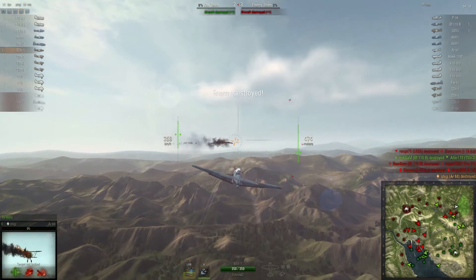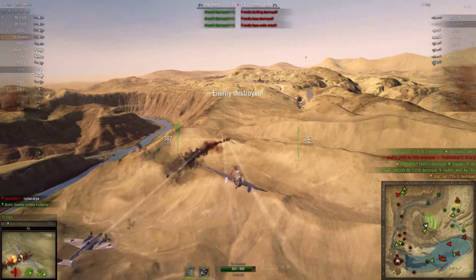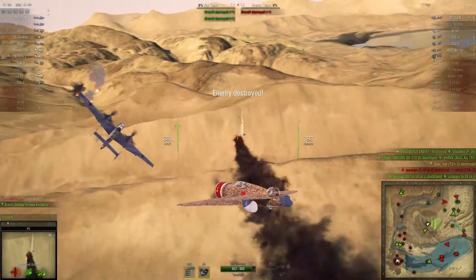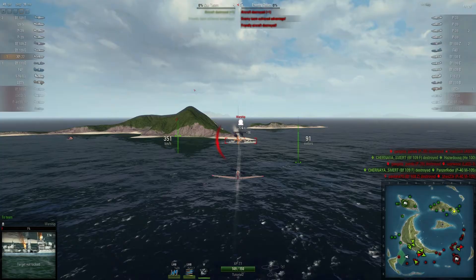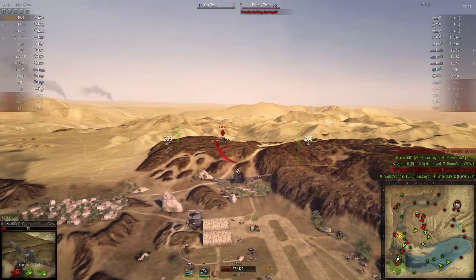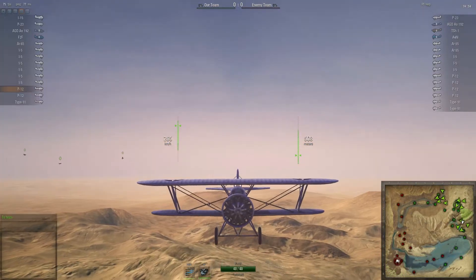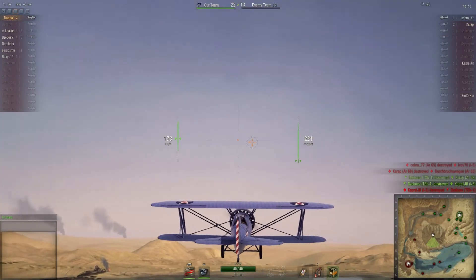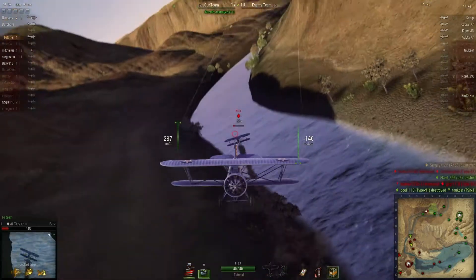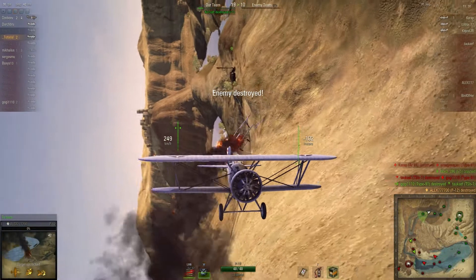There are two ways to win a battle. You can either destroy all enemy planes or reach supremacy over the enemy team. A team receives points for each destroyed plane or ground object. Once a team has more points than another, the supremacy counter starts to go up. Once the counter reaches 100%, the team is victorious. To reset the counter, you need to even the score by destroying planes and ground targets.